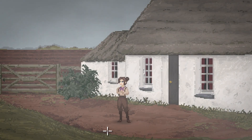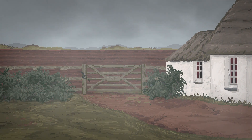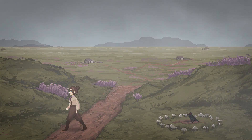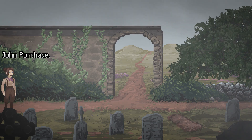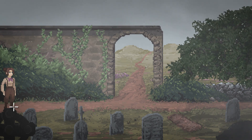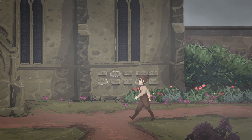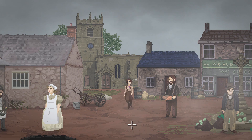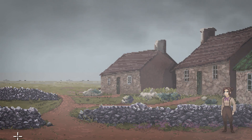Welcome back to the excavation of Hobbs Barrow, which we have the permission to actually since the last episode. So that's pretty cool. To go on with the excavation, we need to find workers. And to find workers, we need to find milk. And to find milk, we need to find a cure. And to find the cure, I think we have to go into the woods.